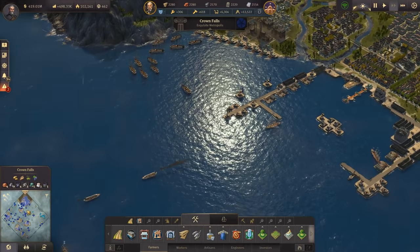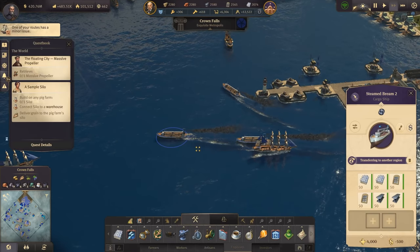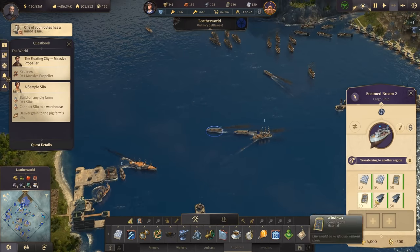We're going to build a few additional cargo ships - three more I think. Let's have the battlecruisers over here because we might need them soon for a war. With Steam Brim 2 we have the first cargo ship now going for the new world.